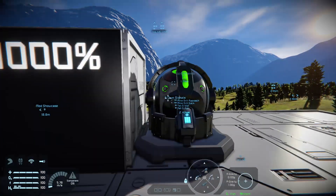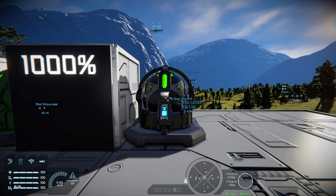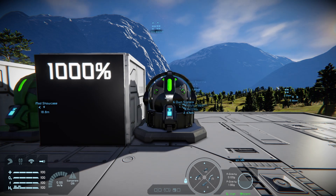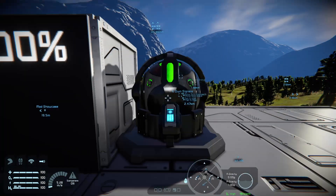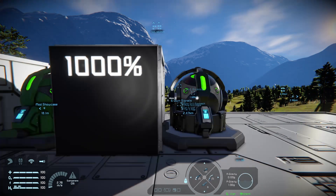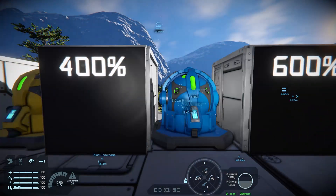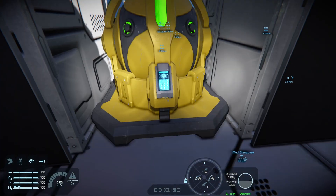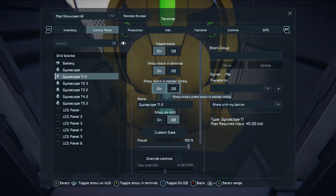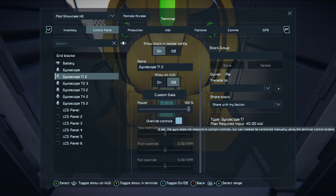Tier 1 is 200% stronger, Tier 2 goes up to 400%, Tier 3 to 600%, Tier 4 to 800%, and at the top end a 1000% stronger than your vanilla gyroscope. This gyroscope on its own will turn a heavy freighter on a dime. I can put one of these on the Callisto 71 and spin it like a helicopter blade — I'll show you that in a bit. All the gyroscopes have the same features as the vanilla gyroscope.